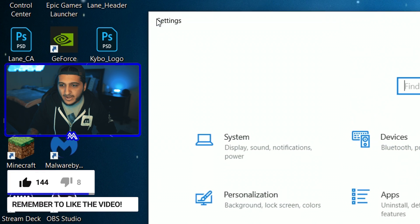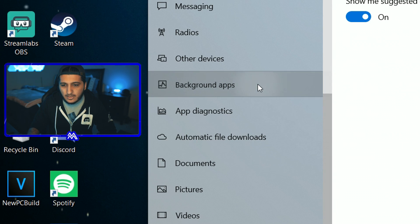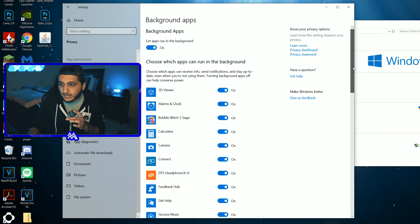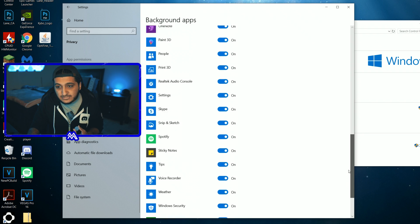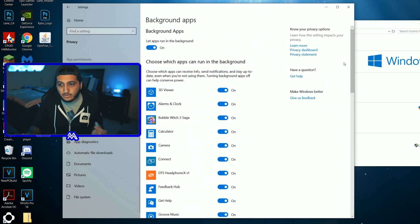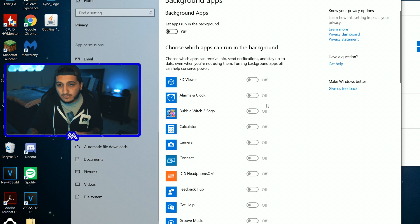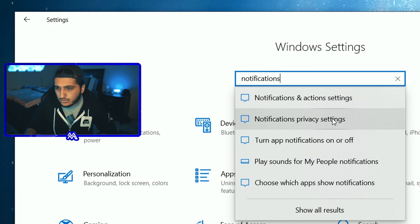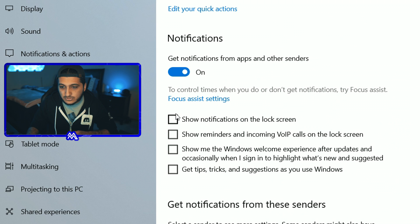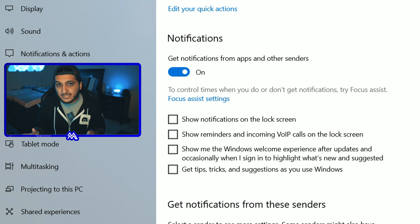Go back, then go to Privacy and scroll down until you find Background Apps. These are all apps running in the background at all times — mostly installed by Windows itself. You don't need any of them running while you're gaming, so go ahead and turn this off. Also go back and search for 'Notifications,' open Notification and Action Settings, and turn off those four checkboxes. You probably don't use Windows notifications anyway.